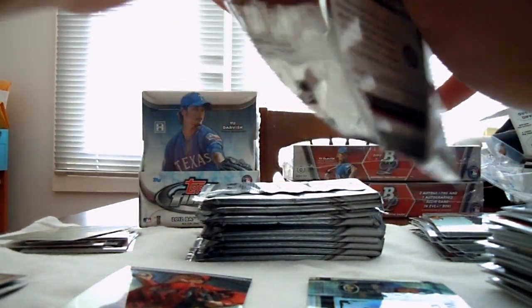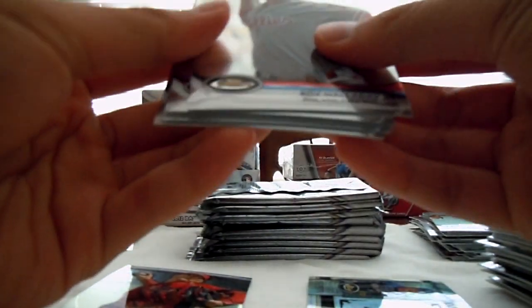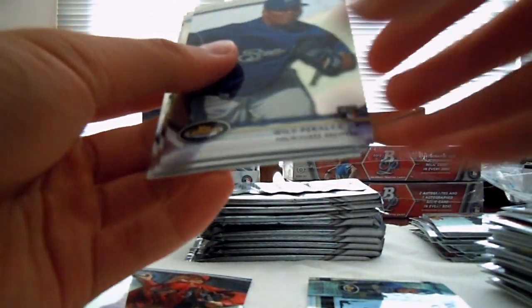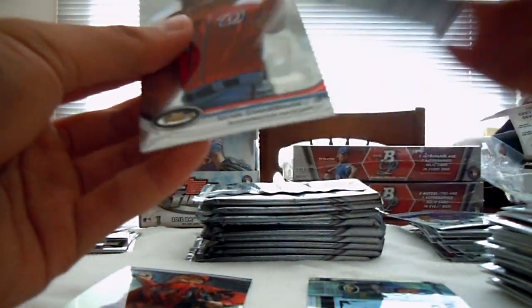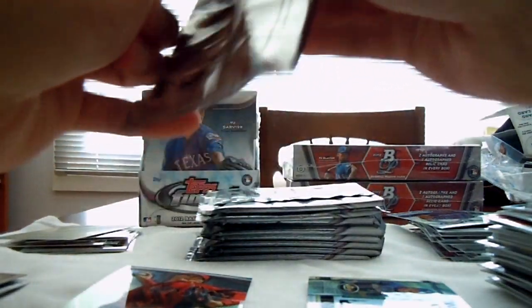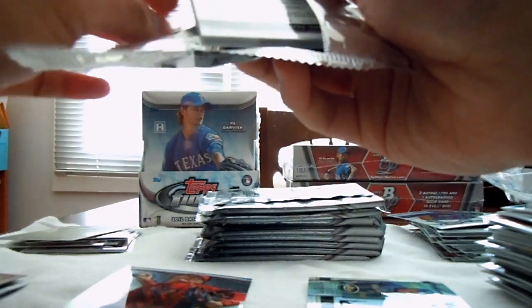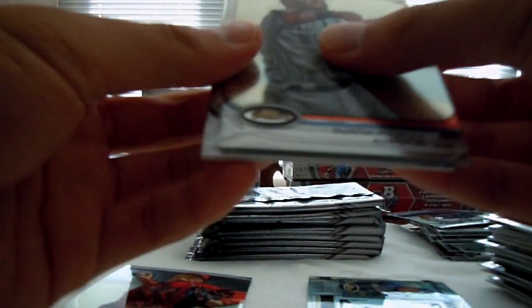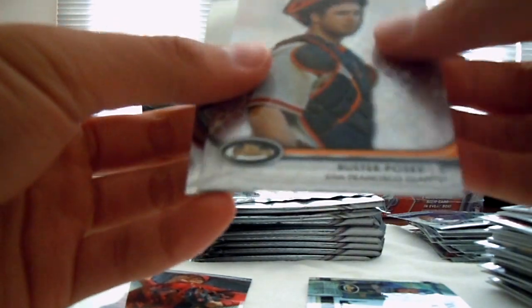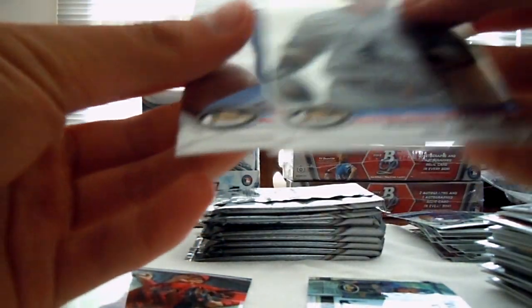These packs are much easier to open — makes up for the difficult plastic. Kinsler, Willy Peralta rookie Brewers. Price and Zimmer. We got an X-Factor of Buster Posey, Giants, not numbered. Cano, Napoli.